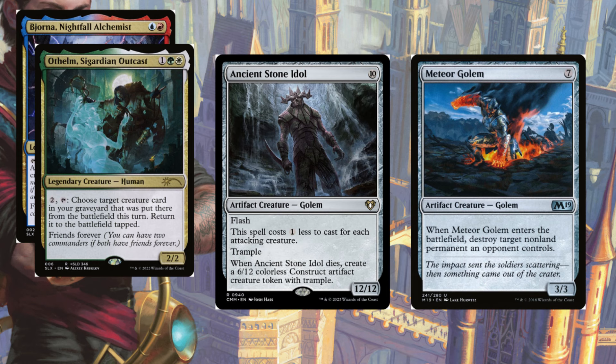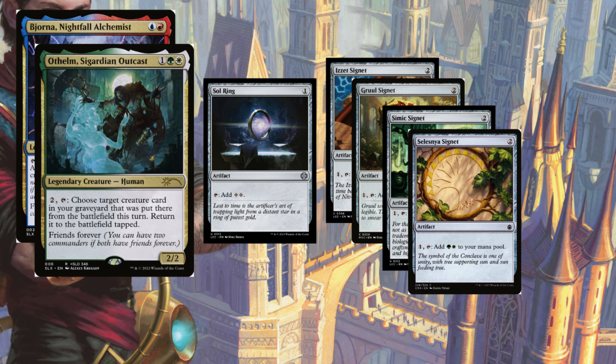The mana rocks opted for in this deck — you can check out the MTGGoldfish link in the video description. I used the Gruul, Simic, and Celestia Signets. If you want to see the full list of the deck, check out the other link in the video description.